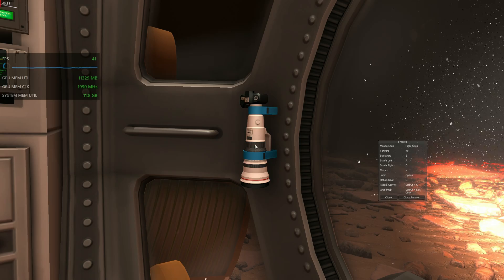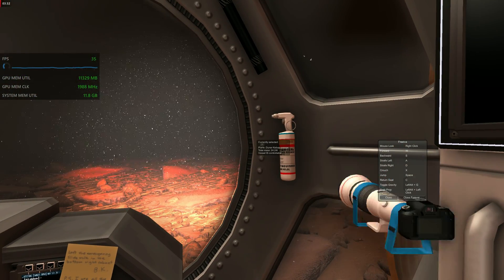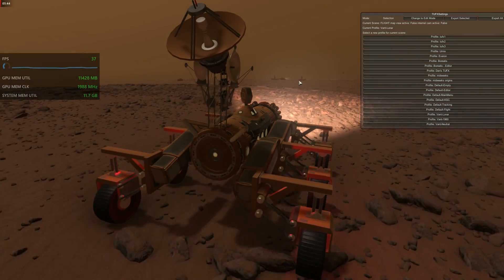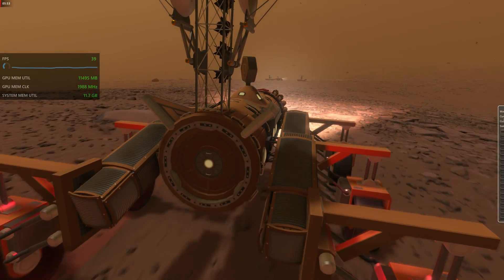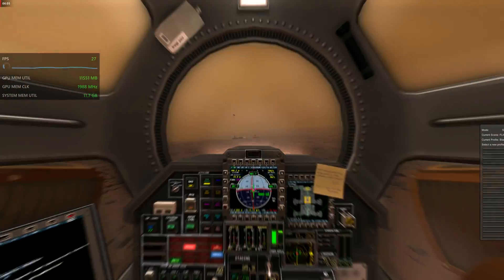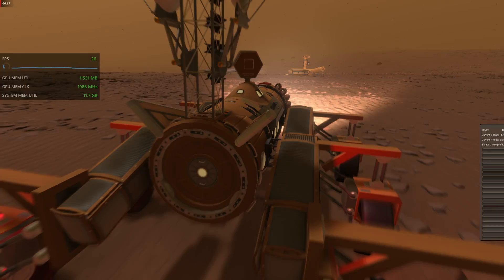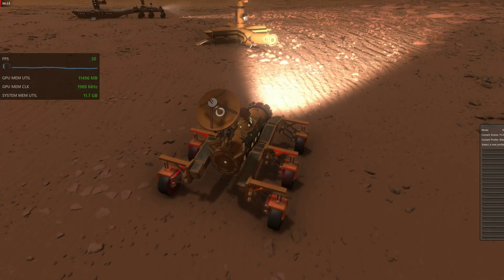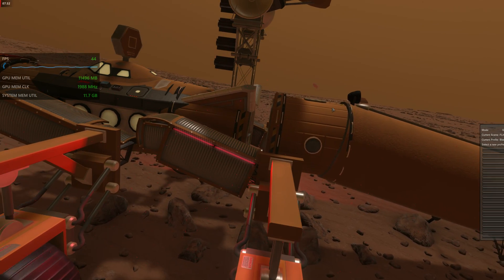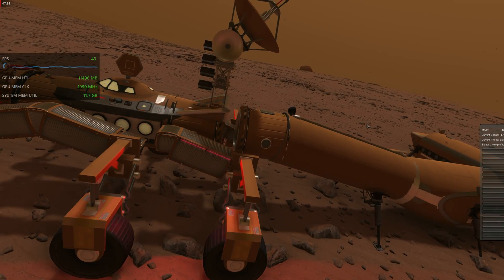Inside the rover I found a really cool camera I used to take some pictures. There was what I think is a Russian extinguisher — I'm not sure. It was truly a crazy experience to drive through the storm back to base. I thought it was a bit frustrating because I couldn't dock the rover with the station — there must have been a high alignment issue, so I didn't achieve that.